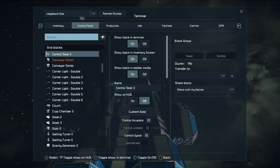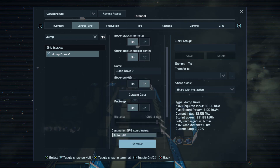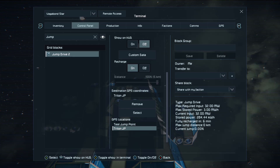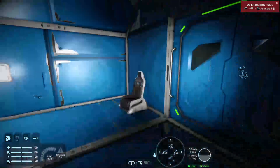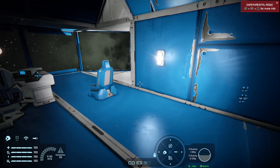You can check the recharge status by going to the control panel, searching 'jump', pressing down on the D-pad, clicking across on the left stick, and down on the D-pad again to see all your information on the right. In six minutes' time we can jump. We're not going to wait that long. We're going to use the admin menu on right bumper and Y, then go to cycle objects.